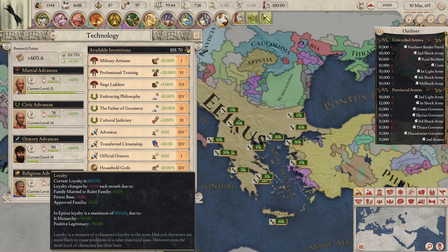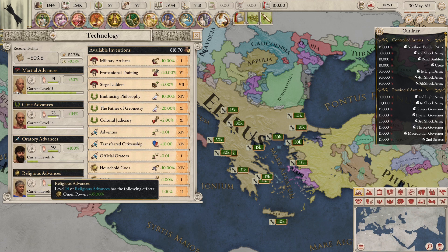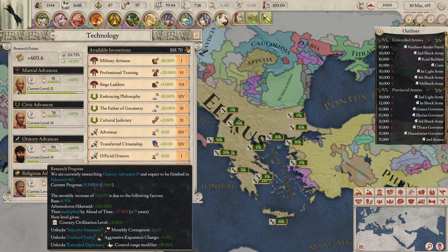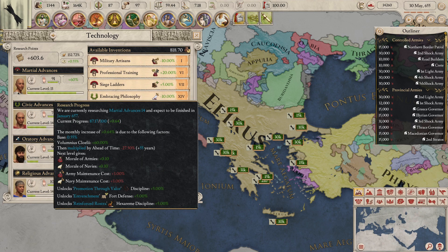As you can see, they're all here on the side of the screen: martial advances, civic advances, oratory advances, religious advances. The speed at which you gain levels is also boosted by the researcher in each category. As you can see, in each category you have a man and he's a researcher — he researches in each domain of technology. When the green bar next to each researcher fills up to the max, the max value being 100, you will gain a tech level in that category, thus unlocking new inventions available for purchase.